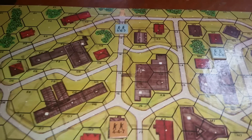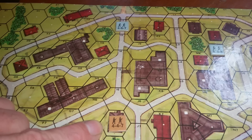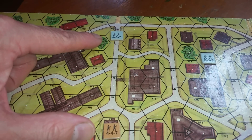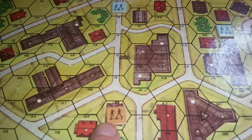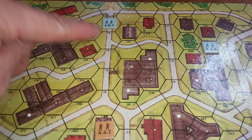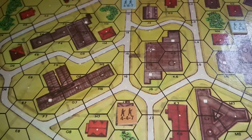Ignore the terrain for right now and just look at the number of hexes. Over here we have a Soviet squad; down the road we have a German squad. Assume both are not moving — they're going to shoot at each other. Remember the Soviet's normal range is four and firepower is four. We look at the hexes not counting himself: one, two, three, four, five. So basically he's beyond normal range.